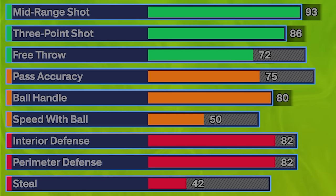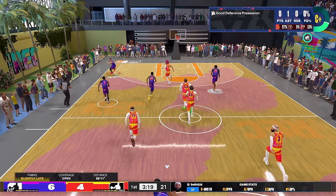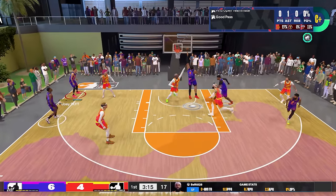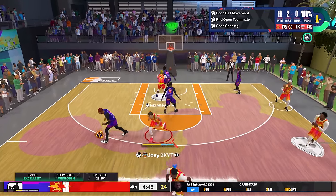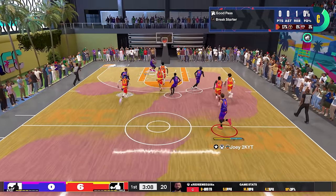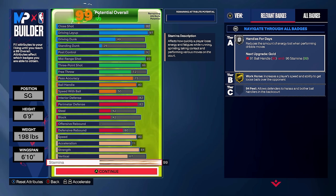Moving on to playmaking, you're going to get a 75 pass accuracy and an 80 ball handle. You'll notice I don't have speed with ball upgraded — if you're a primary ball handler it doesn't hurt, but the way speed boosting works in this game, you don't even need the Speed Booster badge or speed with ball because your first two steps are based off acceleration. A big thing about making this at shooting guard is you get Pro dribble style by default, which normally requires a 70 speed with ball. There's no point upgrading it since you can still speed boost without it and standstill dribbling moves like the Harden combos and John Wall step back create all the separation you need.